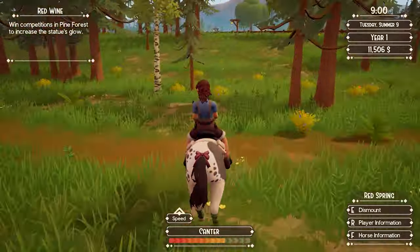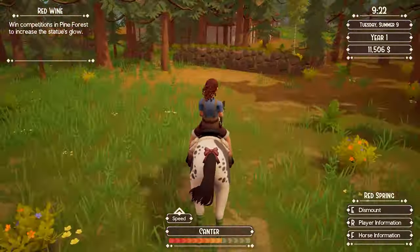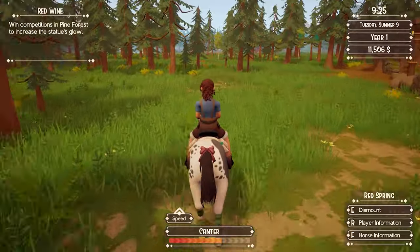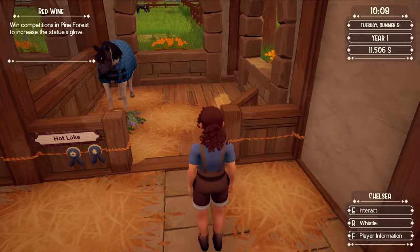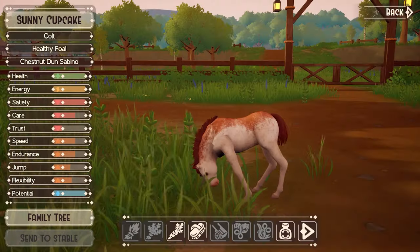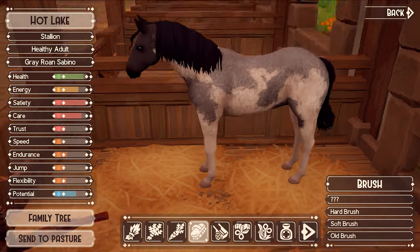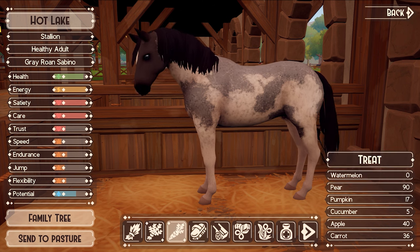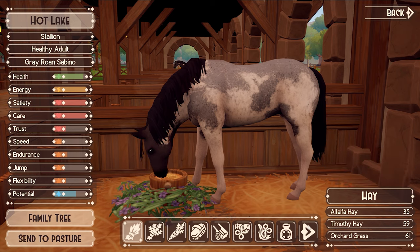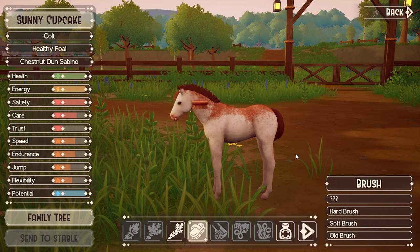Saddle up and embark on the ultimate horse ranching adventure — raise adorable foals and forge a deep connection as you care for your magnificent horses. The world is fun to explore; there are jumps throughout each area which makes travel exciting. You can train your horse for thrilling cross country competitions and watch your horses grow up before your eyes. The Steam page has a ton of positive reviews calling it the horse game they always dreamed of — a mix of competing, care, and breeding without anything that feels like a chore.